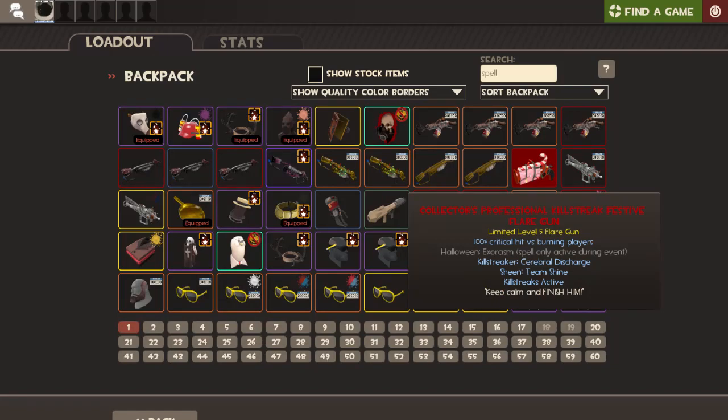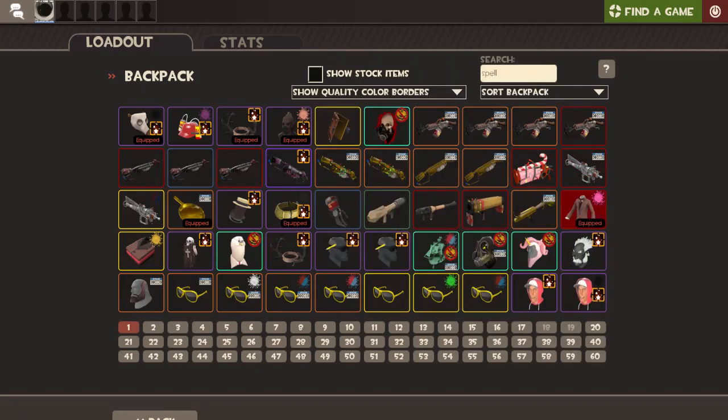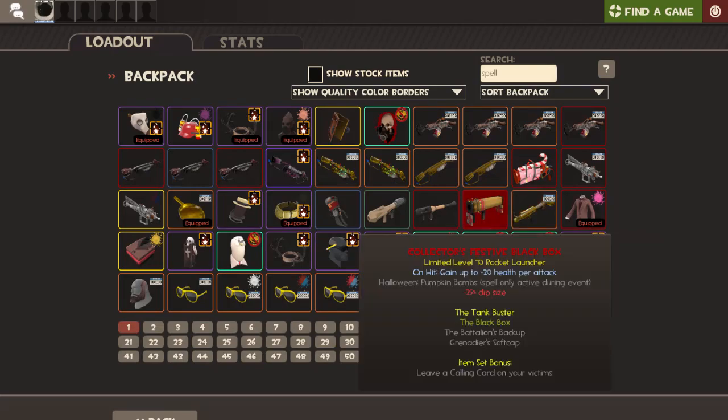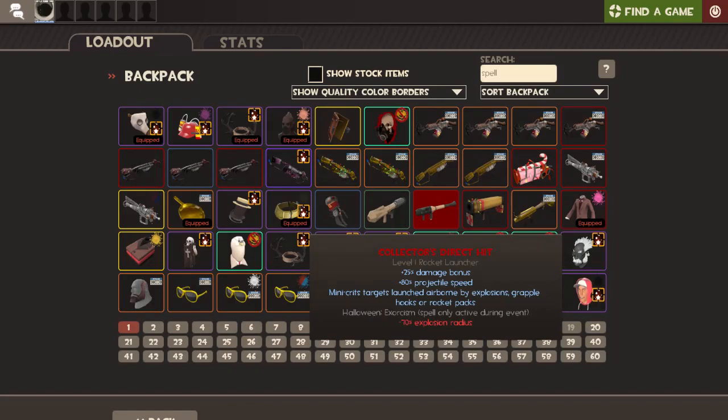Exorcism is one of the more common spells. This one has a spectral spectrum and voices from below, and it's a collector's item — which is pretty rare since collector's cosmetics are rare. This one has exorcism and pumpkin bombs, which are pretty cool because they shoot out like pumpkin bombs. It looks pretty interesting when it happens.